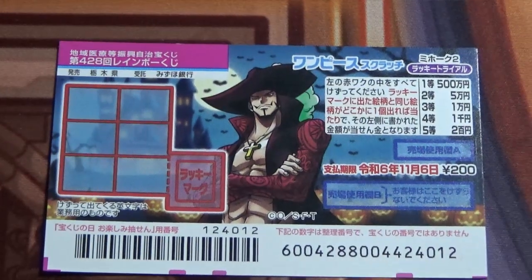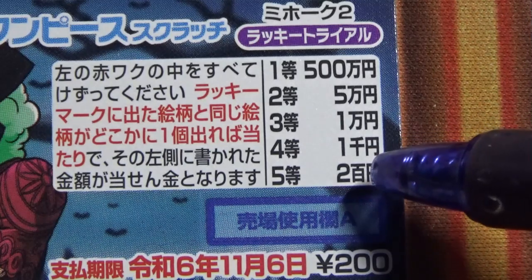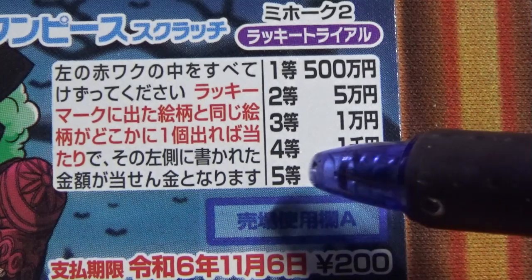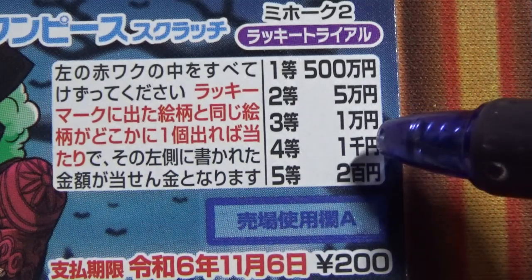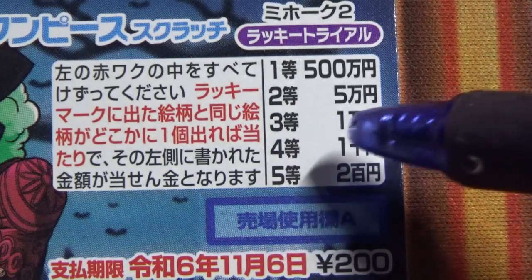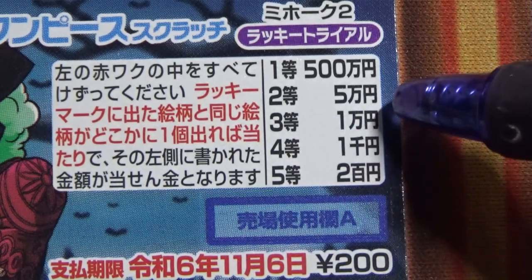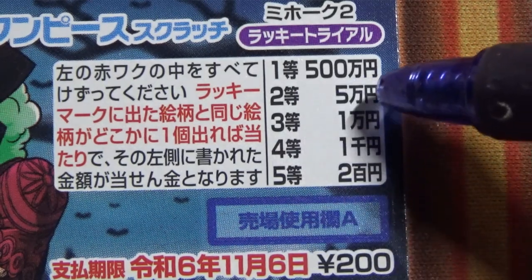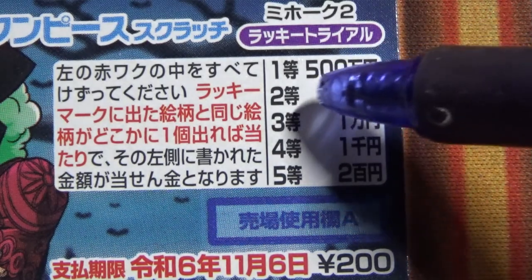Let's quickly look at the prizes. If the Lucky Mark reveals 200 yen, that is the fifth prize, and you need to match that to win. If it reveals 1,000 yen, that is the fourth prize. If it reveals 10,000 yen, that is the third prize. If it reveals 50,000 yen, that is the second prize — you need to match it.